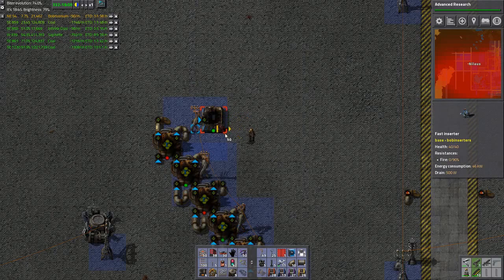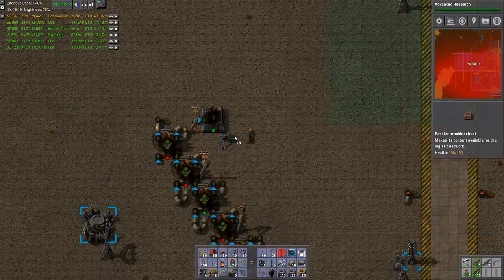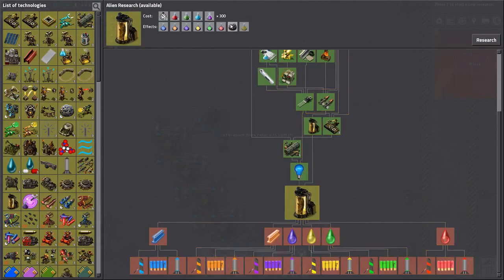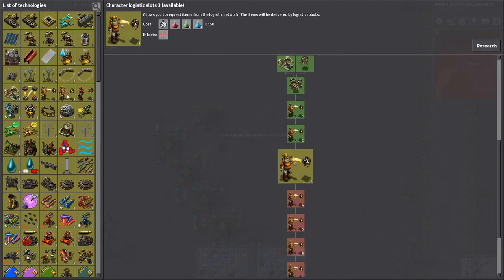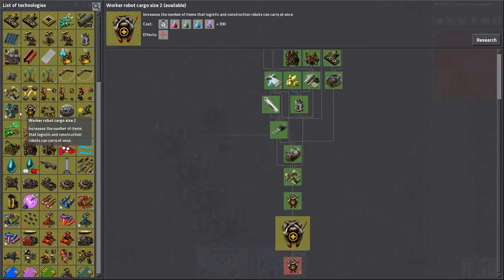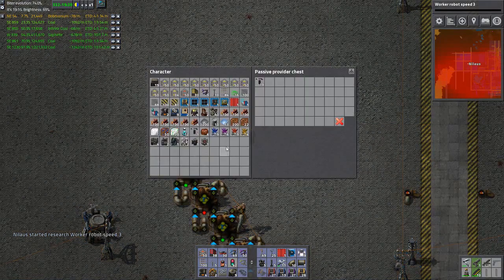These will be placed in - oh yes, here. What is this? This is an alien lab. Tungsten - no, I'll do a multi thingy. Logistics slots, source slots - why am I not taking these? Speed, cargo size and speed - I'll take the speed first.